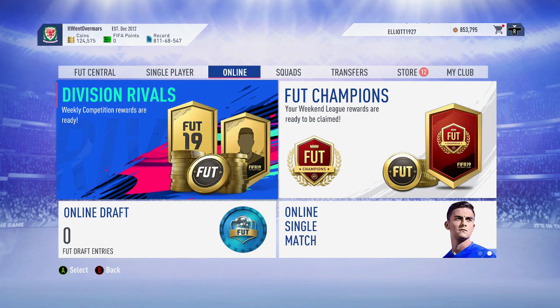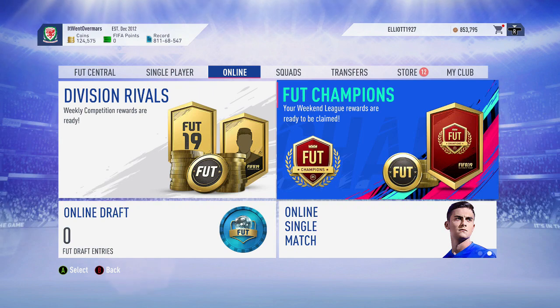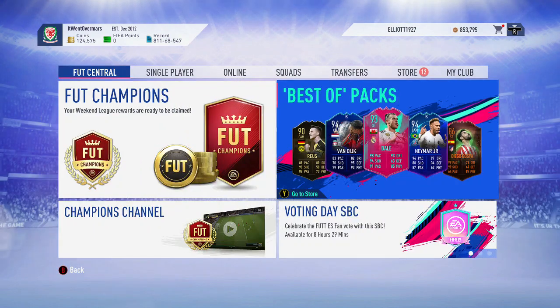Right guys, I'm batting a video. So as you see on your screen here, we've got division rivals and FUT Champions rewards. It's footies, obviously. If you're going to the FUT Central, best of packs are in, so there's like 300 special cards right now that you can be able to pack.